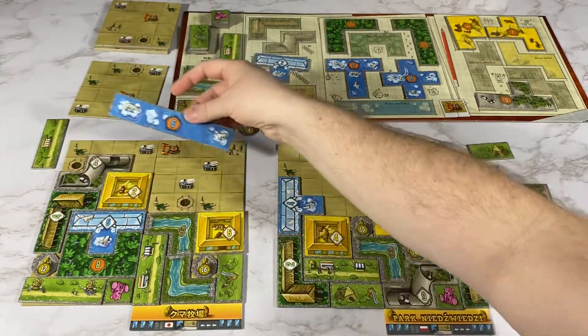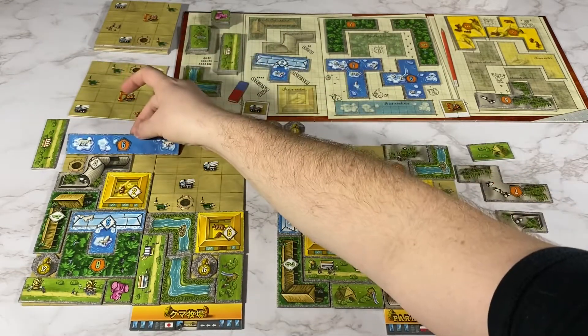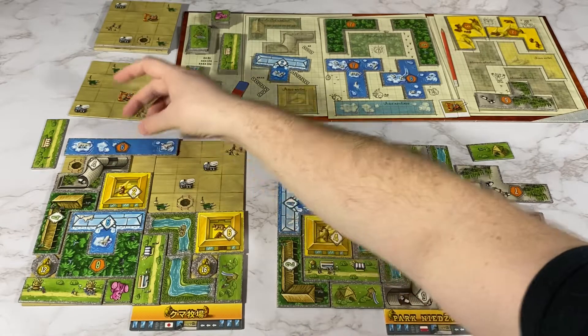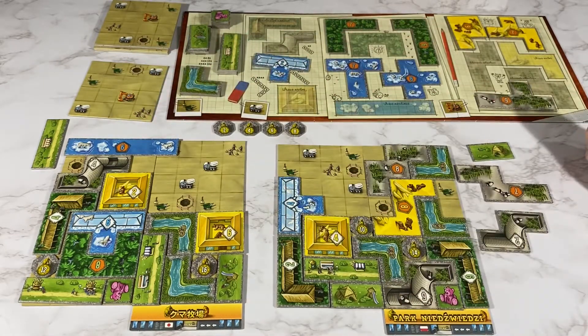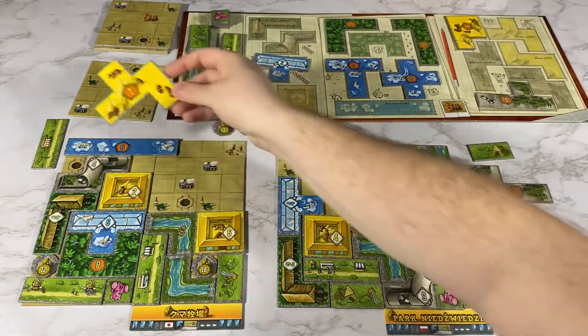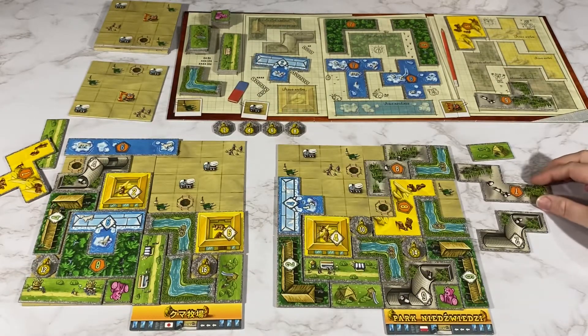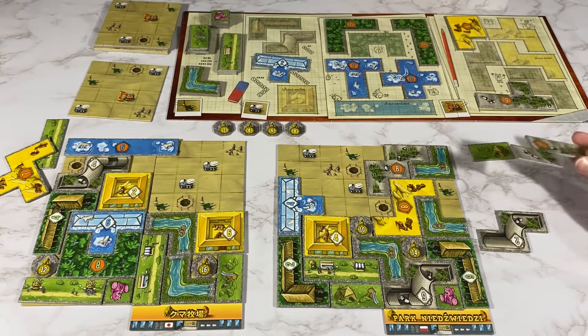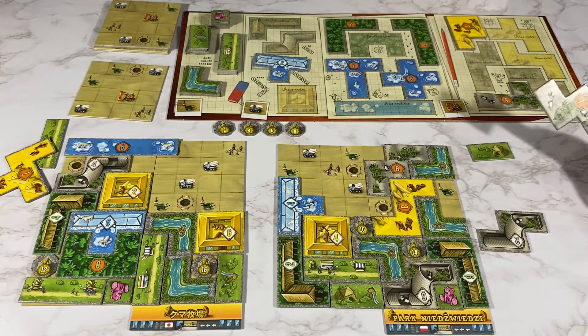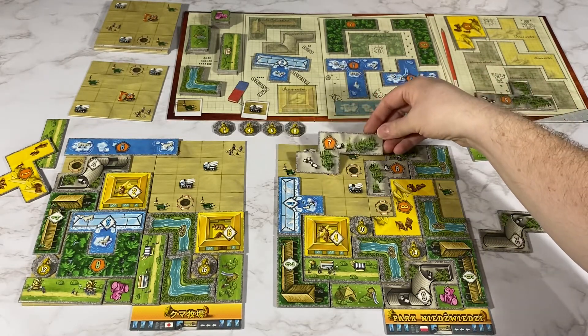My opponent is going to place this one here for a green, white, and orange. They are going to place this one here again for a green, white, and orange. My opponent is going to place this one here for another green.